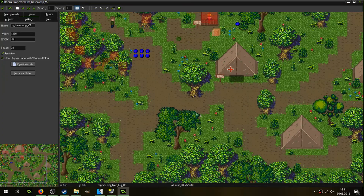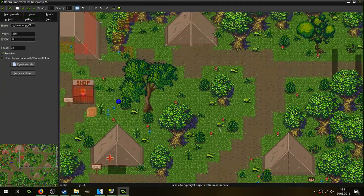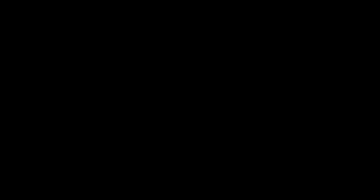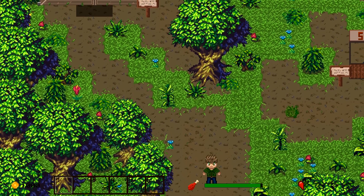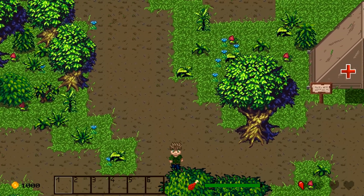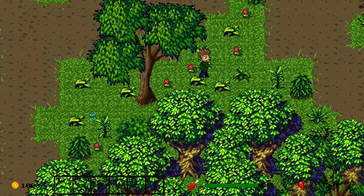Here is the new base camp. The top left corner has stayed the same but the rest has been expanded. We can walk around a little bit. I added new tents, new dirt paths, and every tent will be the home of a specialist of the expedition.